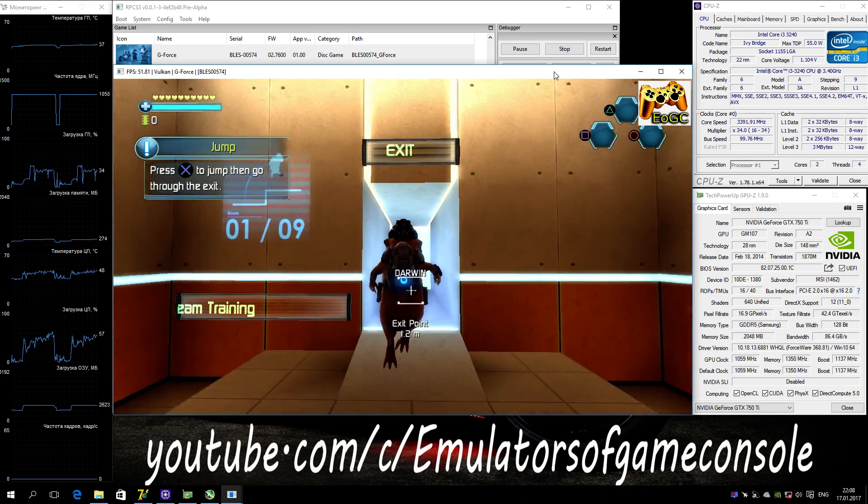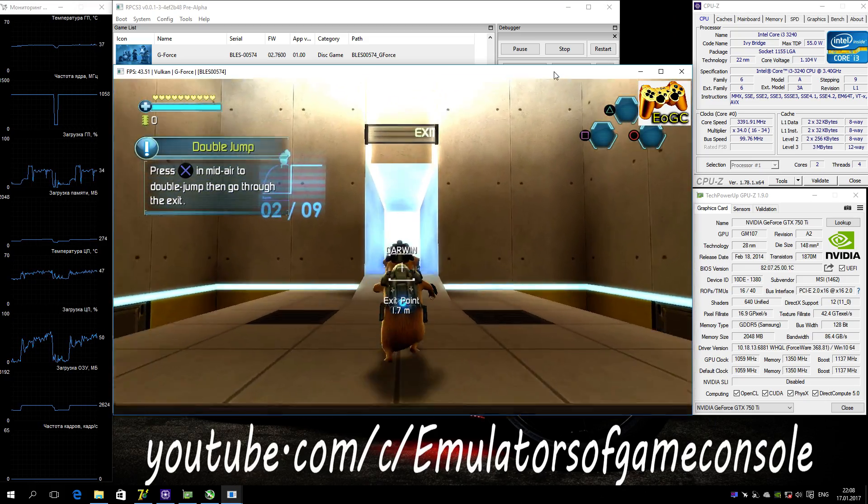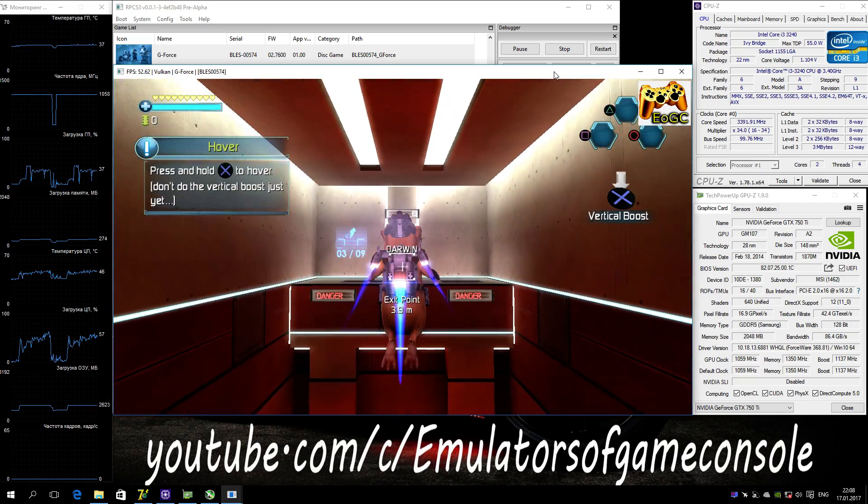Press the button to jump, then go through the exit. Press the jump button in midair to double jump, then go through. Press and hold the jump button to hover.